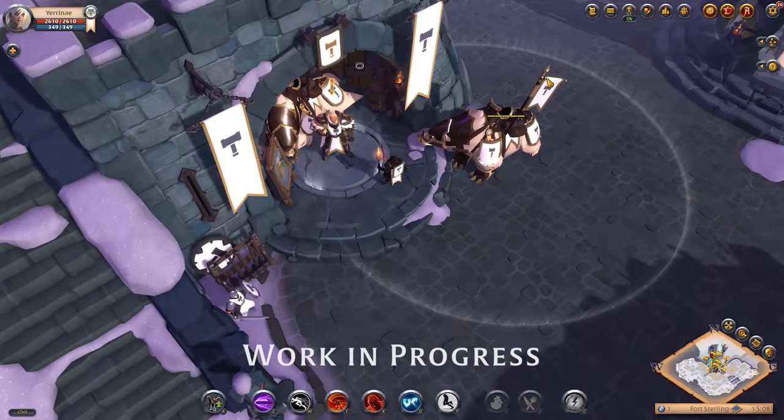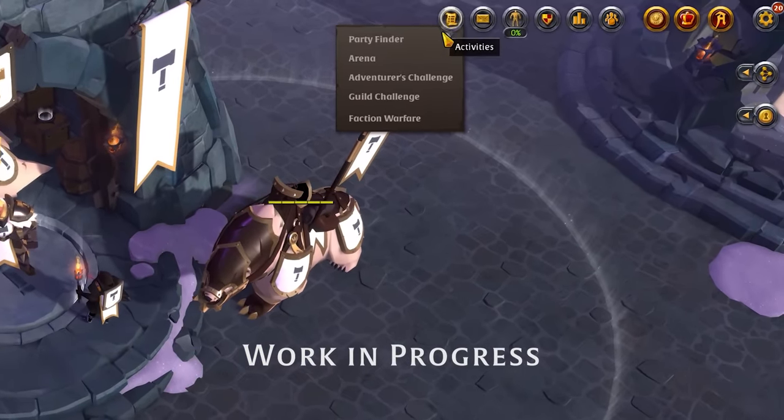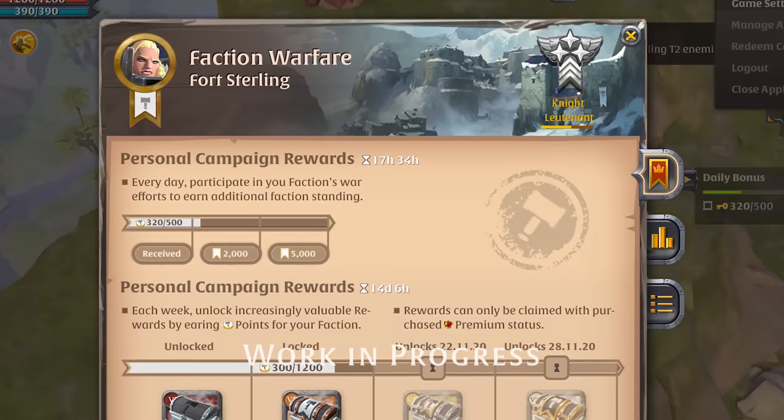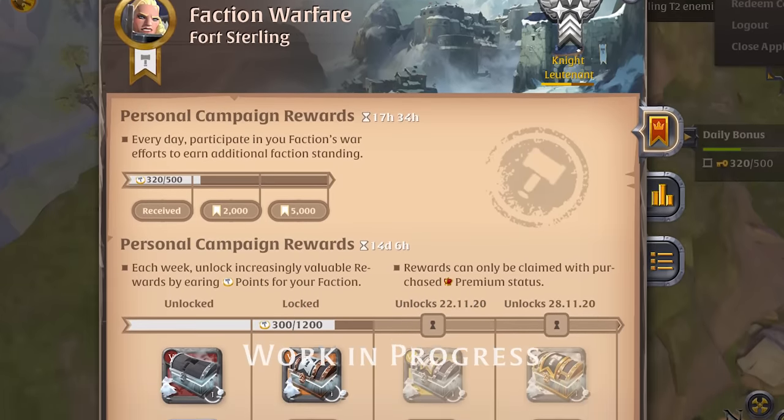The heart of the new Faction Warfare system is the Faction screen. You can open the screen from the Activities button at the top of your HUD. On this screen you have access to a wealth of information about City Faction Warfare and your status in it.